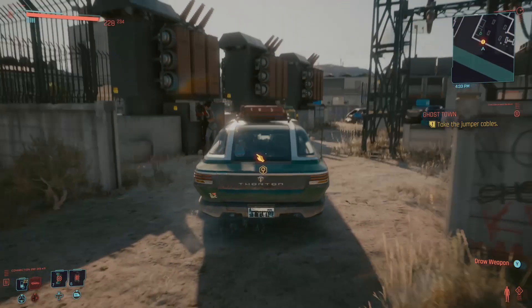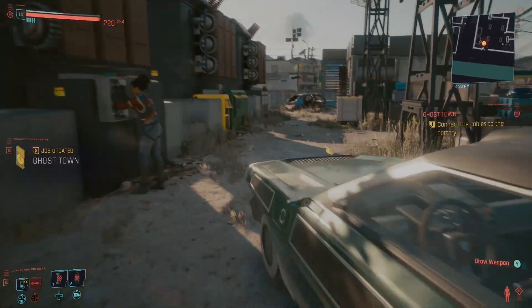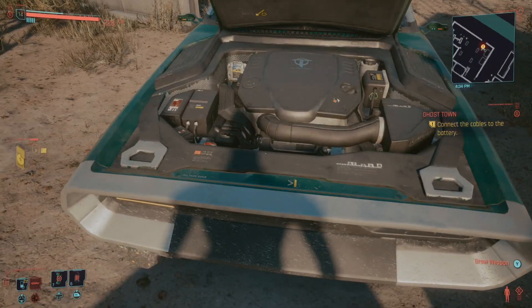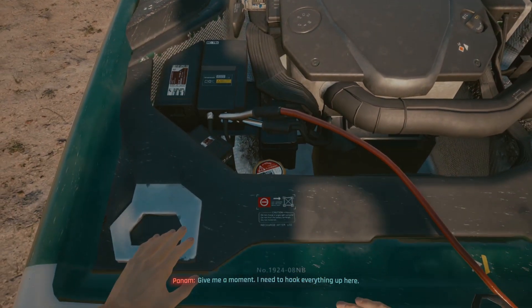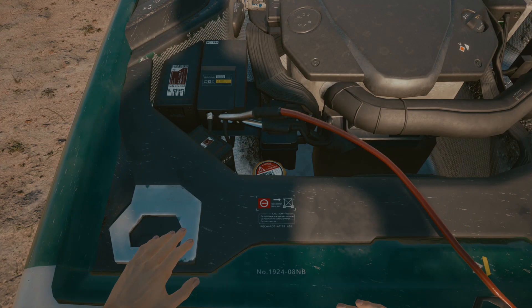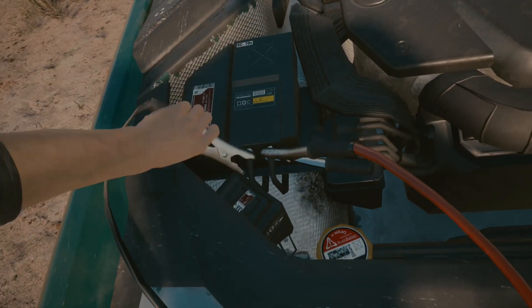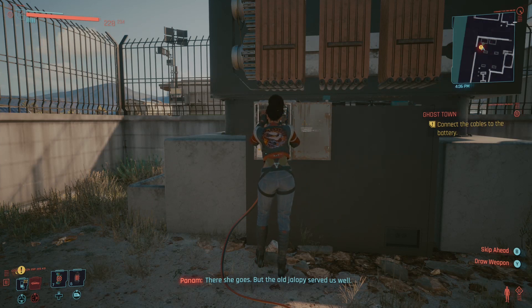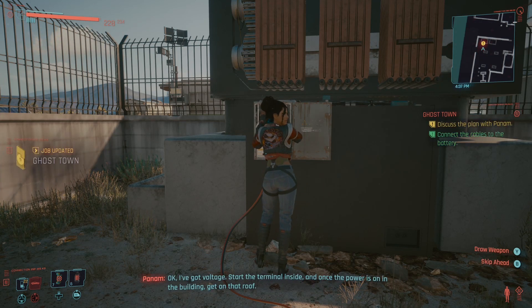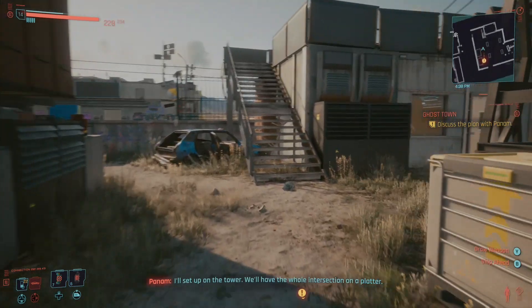Let's get into it. Red cable connected — give me a moment, I need to hook everything up here. And done. Now the black rattler. There she goes — that old jalopy served us well. I've got voltage. Start the terminal inside, and once the power is on in the building, get on that roof. I'll set up on the tower — we'll have the whole intersection on a platter.